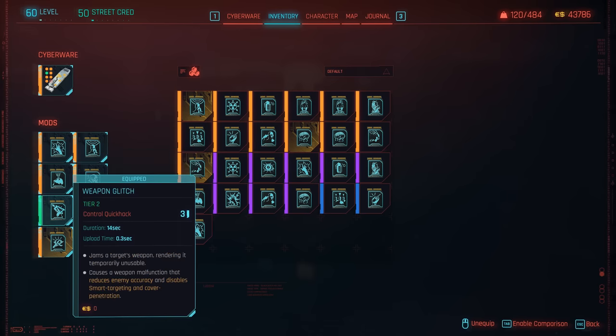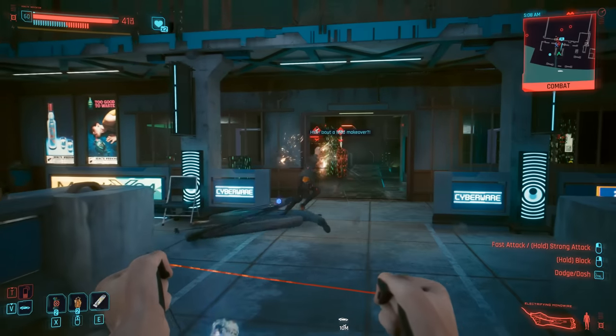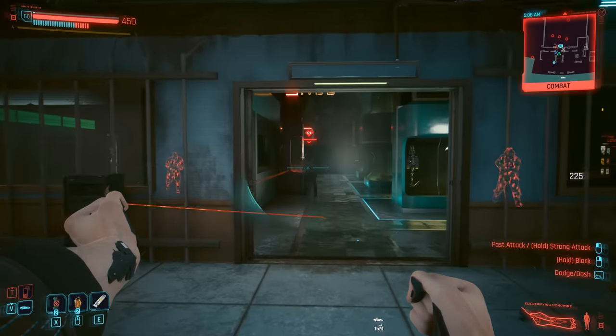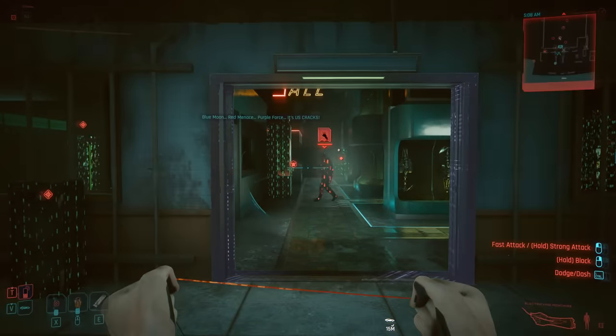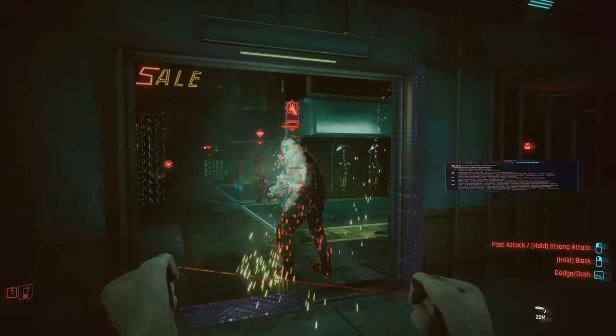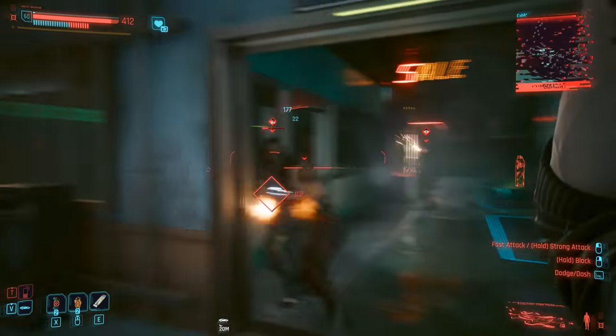Reboot optics and weapon glitch I'm not sold on. I always feel that dealing damage with a combat quick hack is better than just stopping enemies from attacking for a period of time, because by the time that weapon glitch or reboot optics effect even matters, you've probably already killed them anyway — so these two never felt really worthwhile.